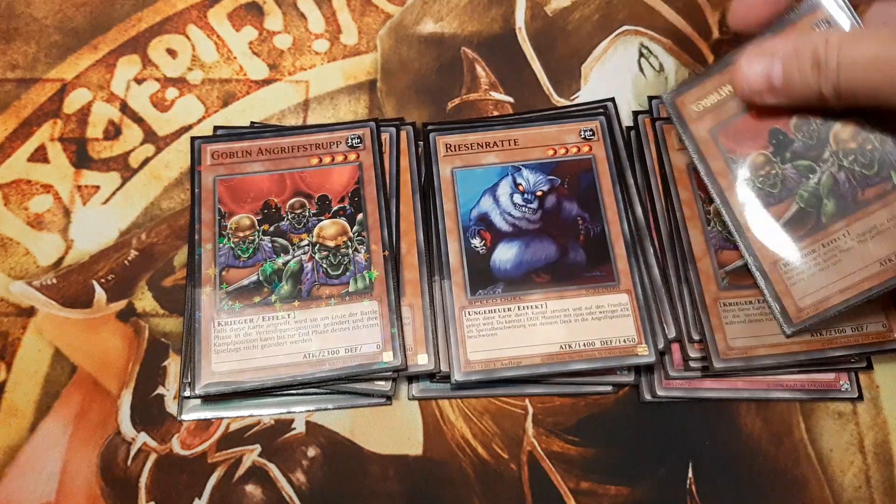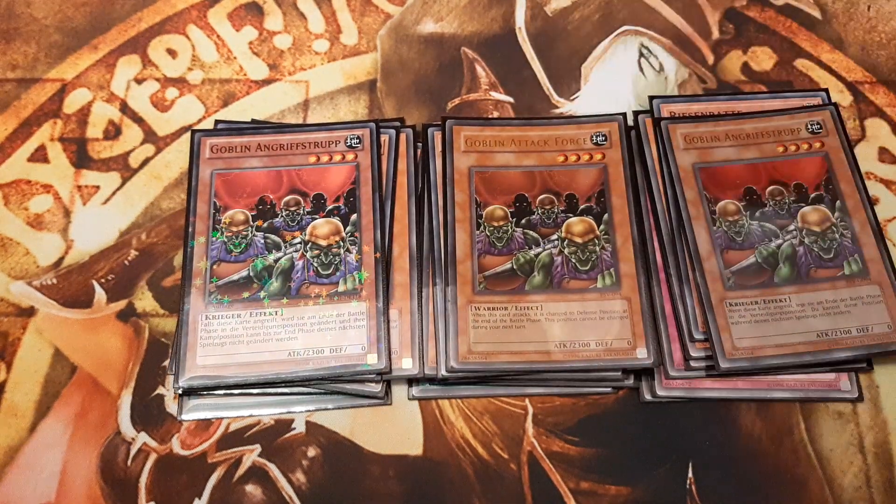Three copies of Goblin Attack Force best exemplify the beatdown component. Normally they switch into defense mode after they attack and stay there for over a turn. However, with Labyrinth of Nightmare they switch back into attack position during our end phase. They do not need tributes and with Gaia Power in effect turn into 2800 attack strong powerhouses to overwhelm the opponent.